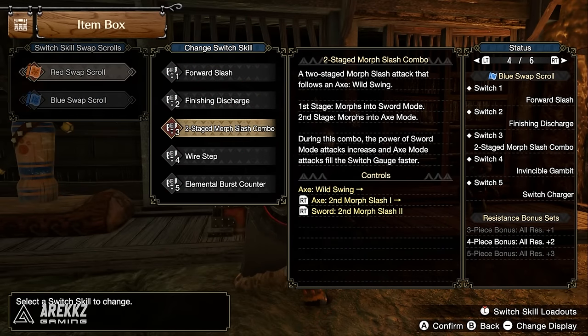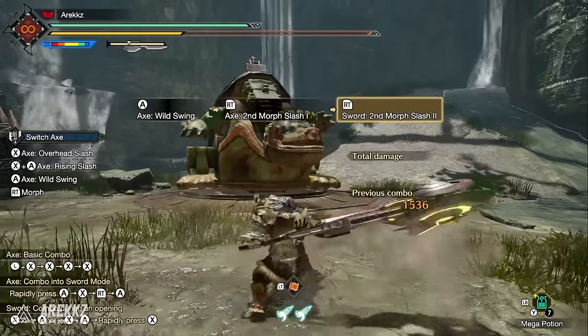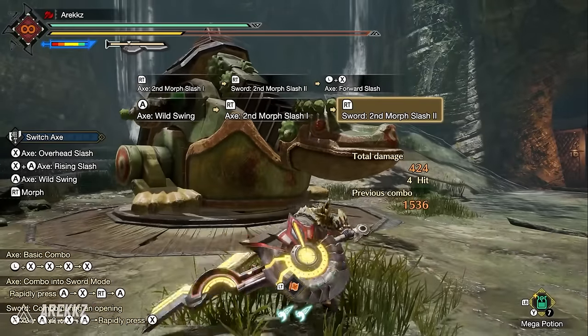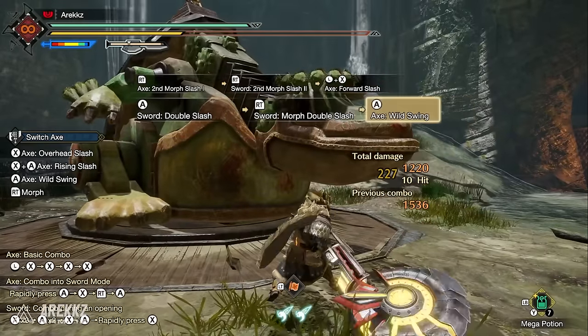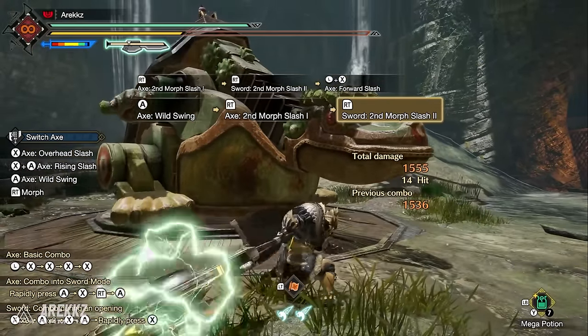For the Switch Axe, the Two Staged Morph Slash Combo follows an axe wild swing: the first stage morphs into sword mode, the second morphs back into axe mode. Sword mode attacks increase in power and axe mode attacks fill the switch gauge faster. After the wild swing, press right trigger to enter the first stage and again for the second — incredibly mobile and stylish.